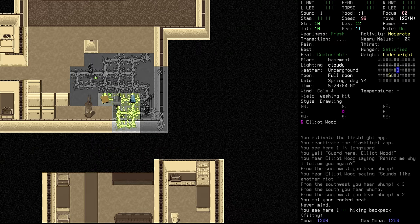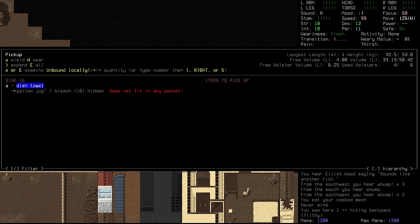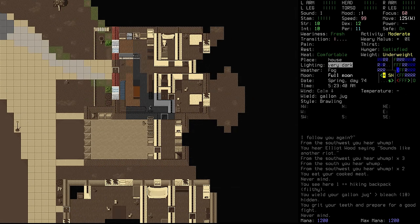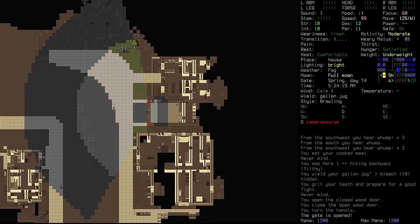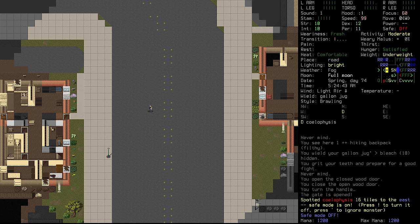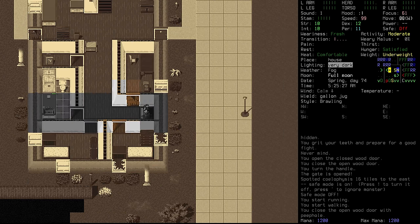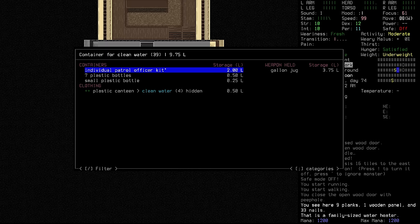We're hungry again, so let's keep the calories rolling in. Elliot, stay there — I'm pretty sure I saw some gallon jugs in the kitchen up here. The sun is already up, which is a bit of a problem. Let's wield the gallon jug, put the washing kit away, and unload that bleach. We're seeing dinos out there. We're not going to get enough water with just one gallon jug. Let's use the winch and see what's outside — two dinos alive, and they've seen us. Let's run away, get across here, and close back down below.